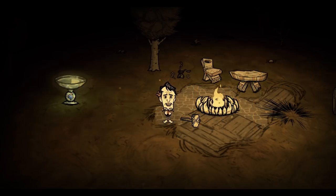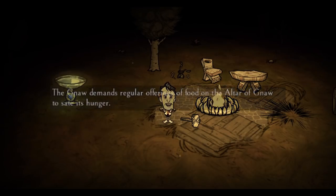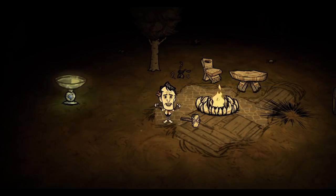There's also some kind of currency that we can see, and there are definitely some new crockpot recipes. Not sure if they're just part of the event or actually going to be added to the game. There is something called a Gnaw — G-N-A-W — that food must be offered to. That's pretty interesting.